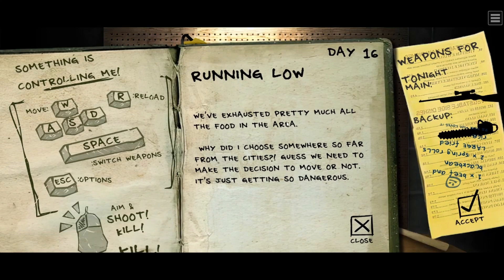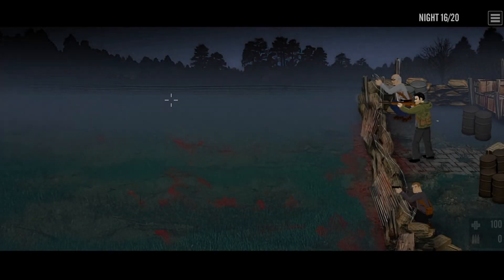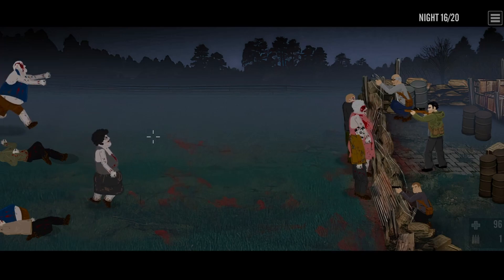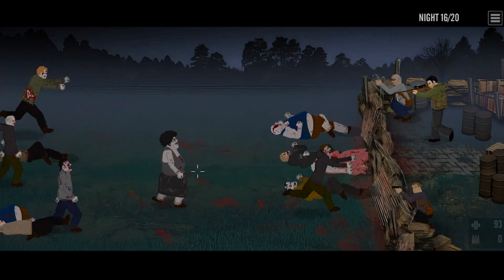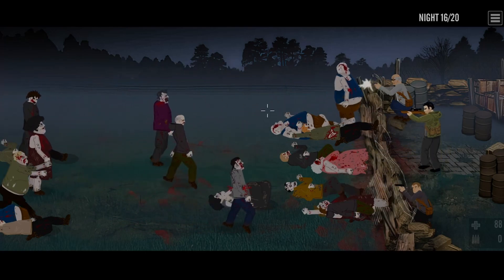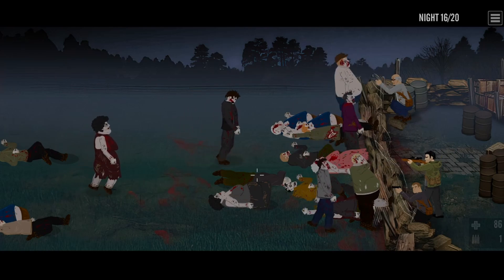Day sixteen: 'Running low — we've exhausted pretty much all the food in the area. Why did I choose somewhere so far from the cities?' So we are in a remote location, which makes me wonder why the zombies aren't dying from starvation. The character contemplates moving — it's just getting so dangerous. But going into cities during a zombie apocalypse is a terrible idea. Never go to the cities — New York, DC, LA — just don't do it.